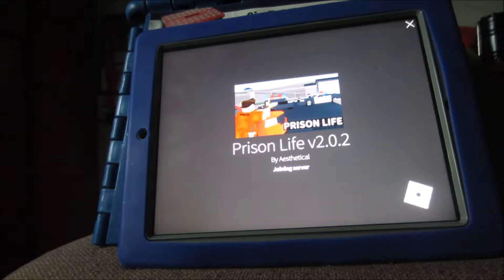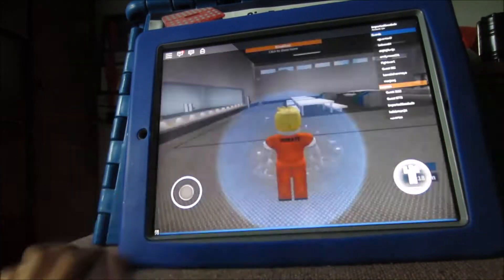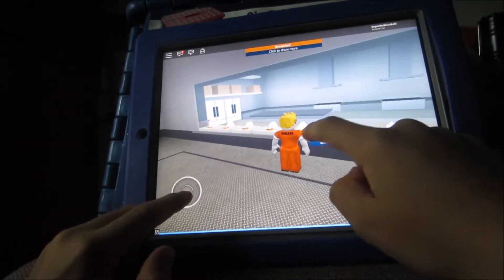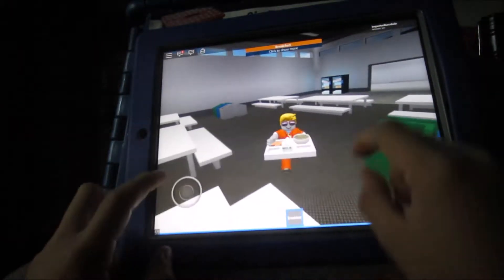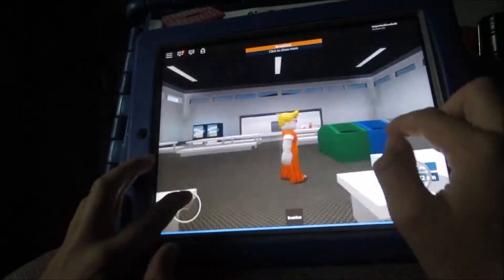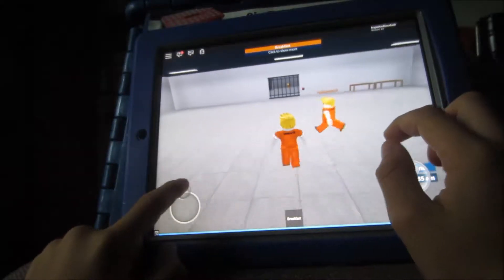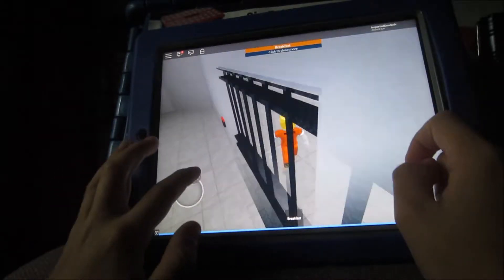So what we're going to do is be a prisoner and try to escape. When you escape you can turn into a criminal. This is the cafeteria - this is a breakfast item, and breakfast here is horrible. Look at that horrible breakfast, so I'm not going to eat it.